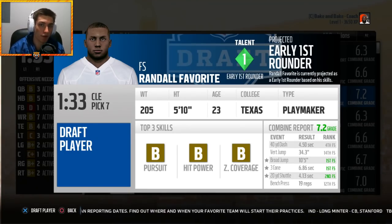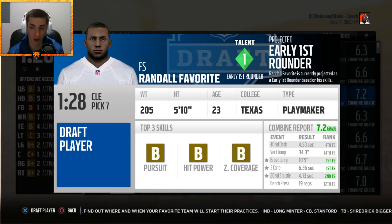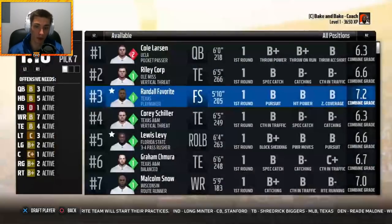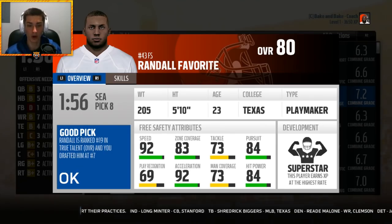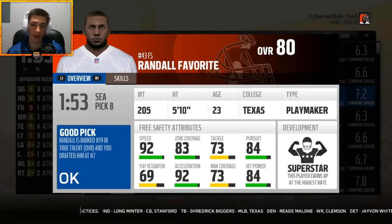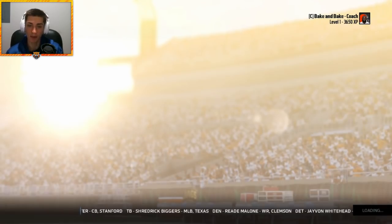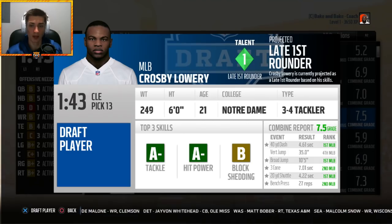Demarius Randall — or Randall Favorite — is my favorite safety in this draft. Good top three skills. Could move him to strong safety. He has superstar development, 80 overall, ranked number 19. We took him at number seven: 92 speed, 83 zone coverage, 84 hit power. This is an impact player at the very worst — he's going to be a beast.